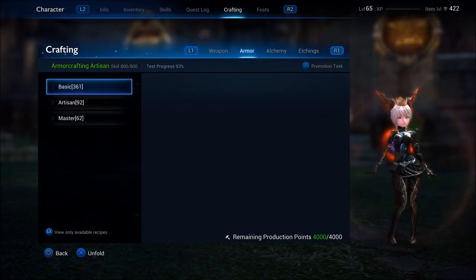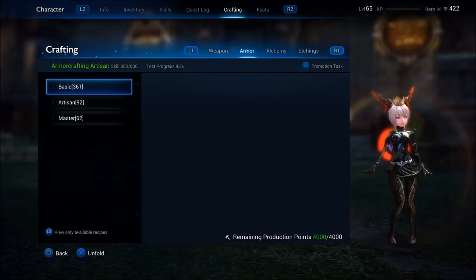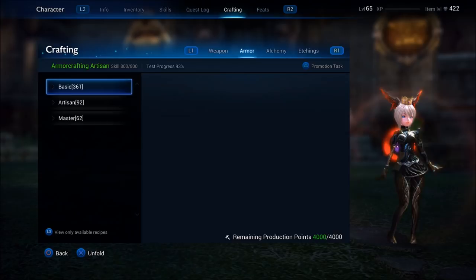To start crafting anything in the game, you're going to need a recipe, the materials in the recipe, as well as a sufficient amount of production points to craft the item. Different items in the game are going to require different recipes, materials, and may cost different amounts of production points.